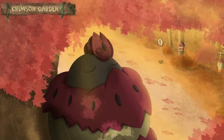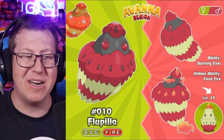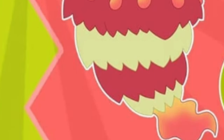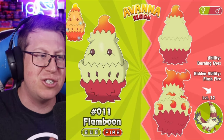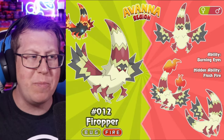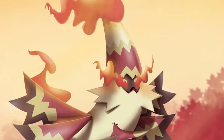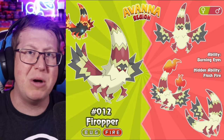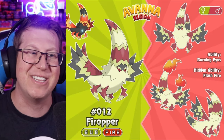Going into Route 1 now, and our Route 1 bug is Flupilla. It's a bug and fire type, looks very fluffy with little flames coming out around the neck, eyes, and head. It evolves into Flamboon — still kind of fluffy with a cocoon shape and those flames. And then lastly it evolves into Firoppa, which has a very pointed head and tail with spiky wings. You wouldn't think a Route 1 bug Pokémon would be very strong, but this one is actually used by the champion of the region, who uses a lot of bug type Pokémon.